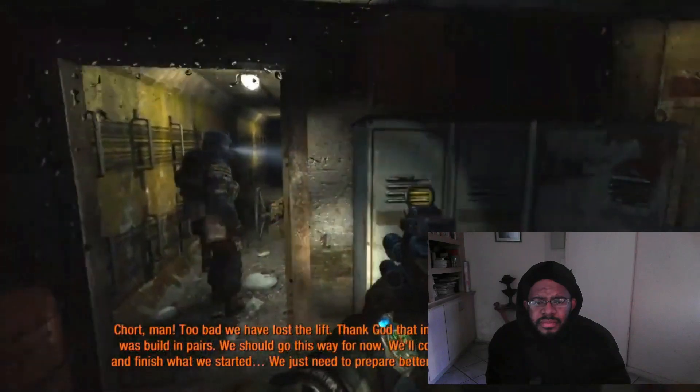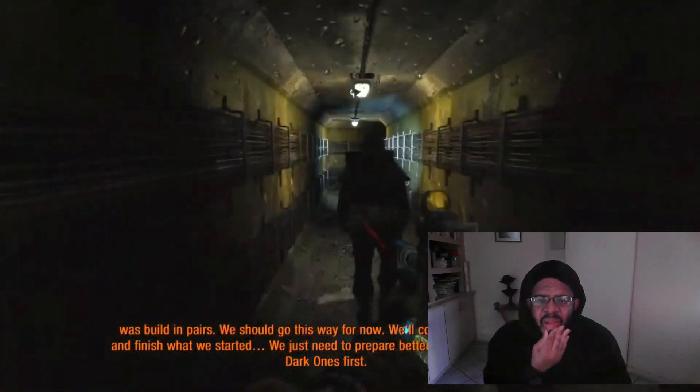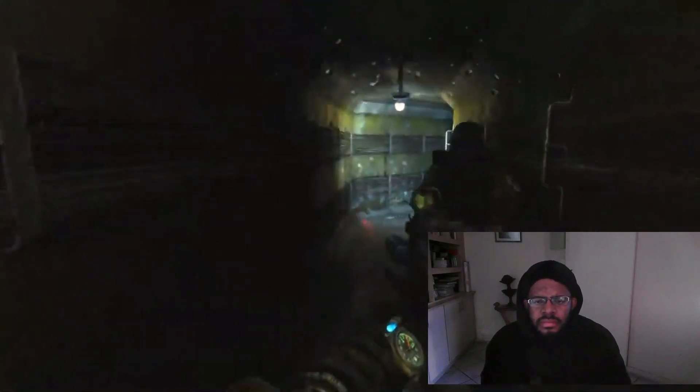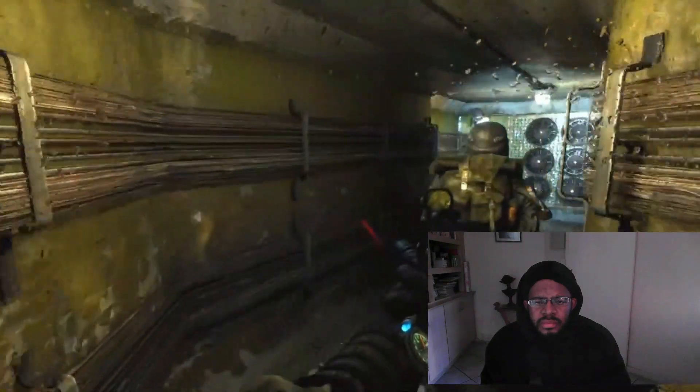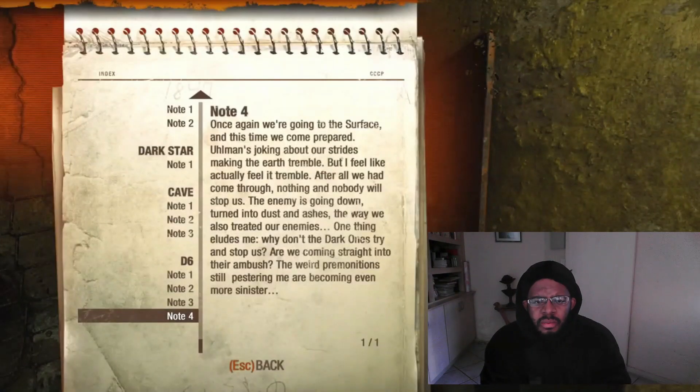Too bad we have lost the lift. Well, thank God that in the past everything was built in pairs. We should do it this way for now — we'll come back here later and finish what we started. Just need to prepare better. Let's deal with your dark ones first. Once again we're going to the surface, and this time we come prepared. Ulman's joking about our strides making the earth tremble, but I feel like it actually does tremble. After all we had come through, nothing and nobody will stop us.